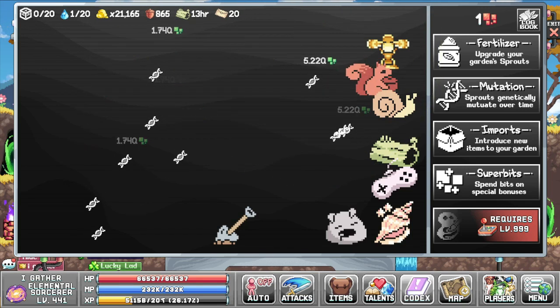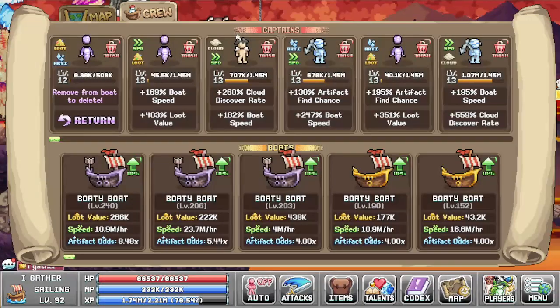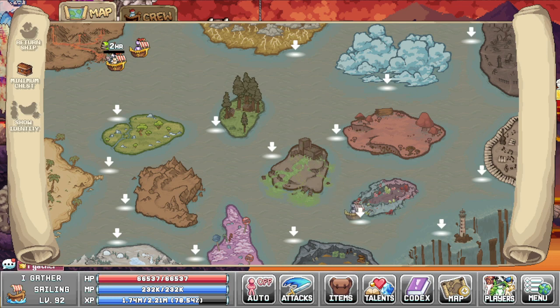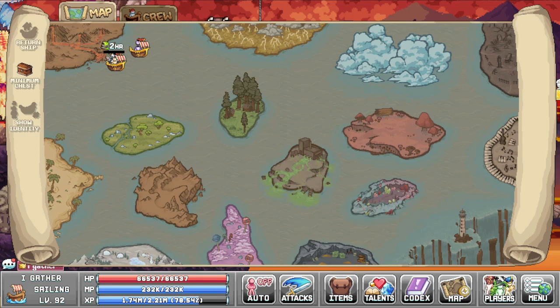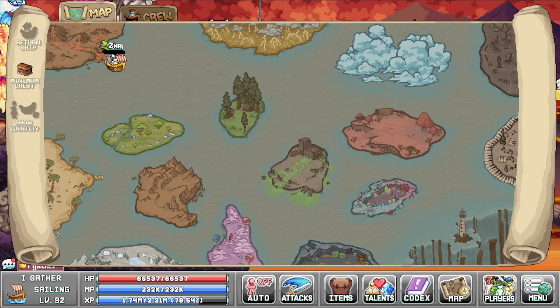The long-awaited return button for single captains has been implemented. This enables you to simply click on the trash button followed by clicking return, and your captain will be returned to the dock. Once you do this, you can easily transfer your captain to another place — you don't have to bring all your captains back to the dock in order to do this.